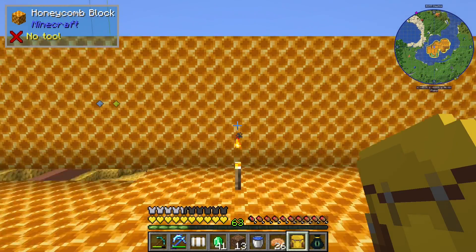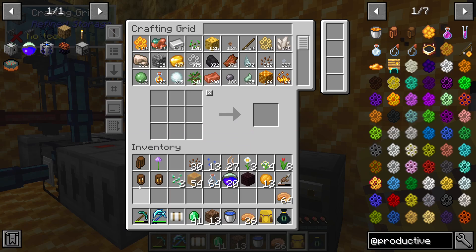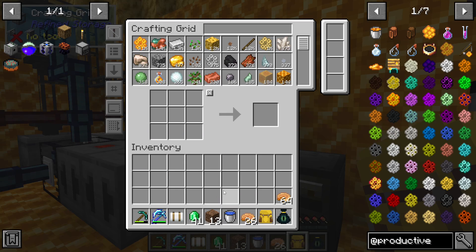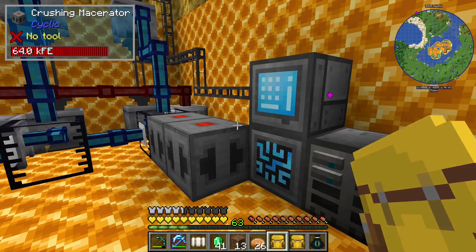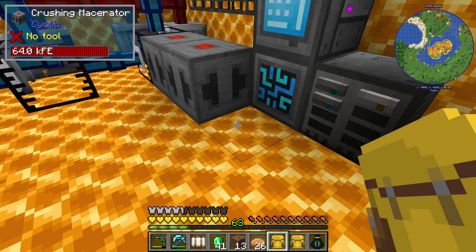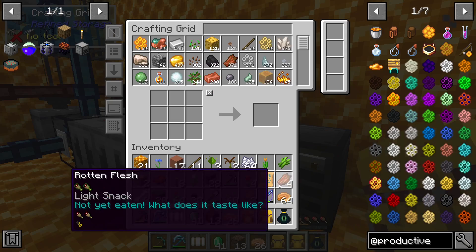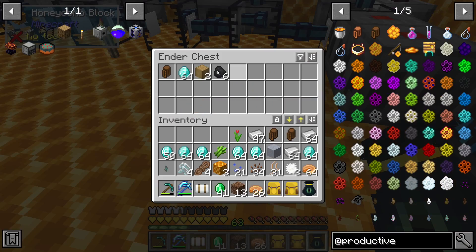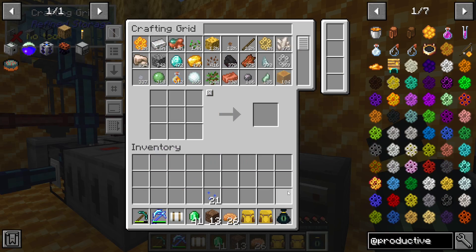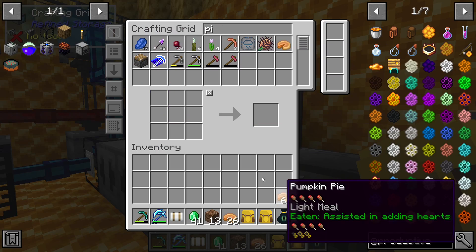I'm gonna empty out my backpacks - I'm just gonna empty out everything that I have currently, even the bees. Not these nests, though. It's been a while since I emptied out the inventory. I think I was trying really hard to not put the pies in there.